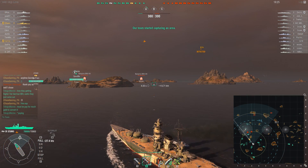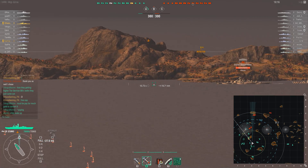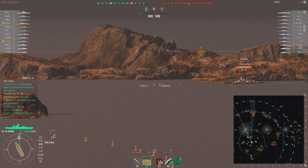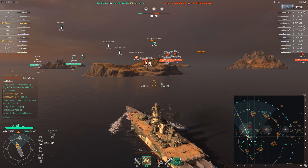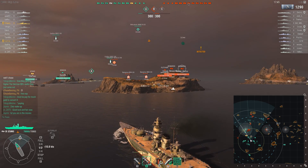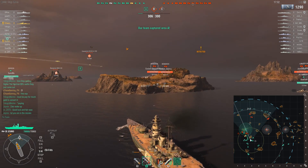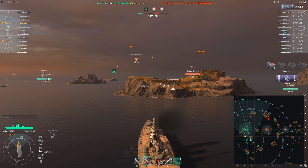One of the first things you really want to do when playing the Azuma is look for a friendly island. On Land of Fire, a couple of teammates headed over to the A cap, so I went along with them. I found a nice little island at G3 — that'll be my home for the first little while. The island has a dip in the middle that allows me to lob shells over, and a high-ground area for cover if I really need it.